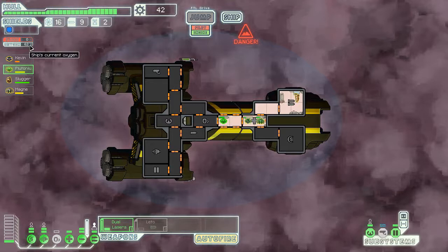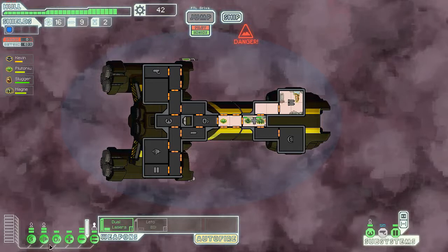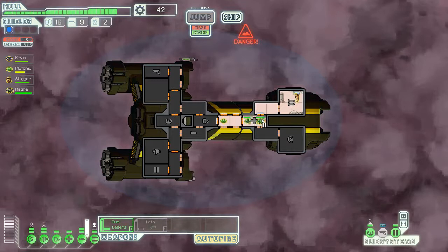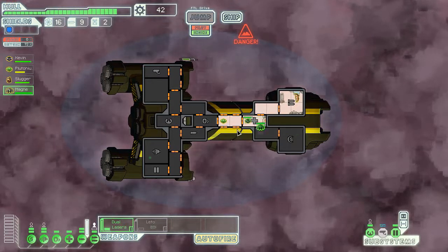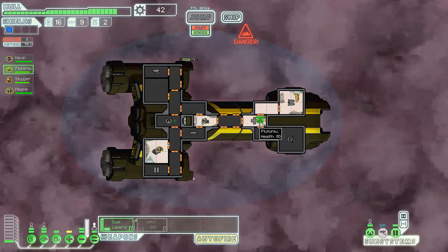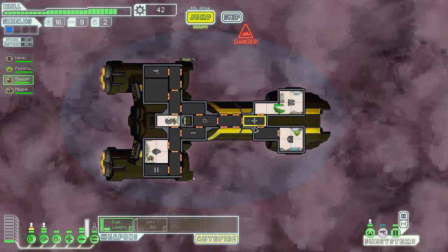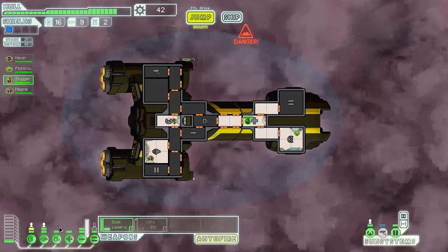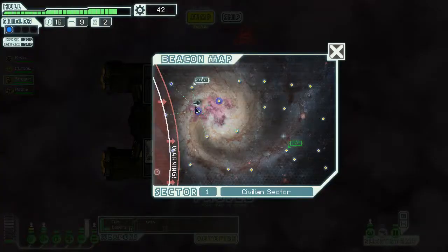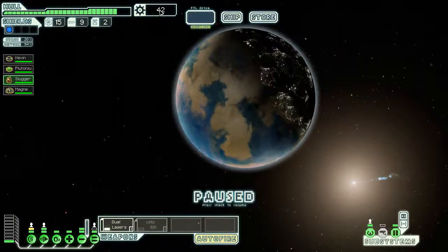For some reason, our oxygen is draining. Oh, there's a problem. I don't even know why it was turned off. Fully healed. Oh yeah, that's not your station. Kevin, get back to the bridge. And he was also hurt — I don't know why. I think our oxygen got cut off or something. Whatever. Let's go to the store, even though we didn't gain anything.